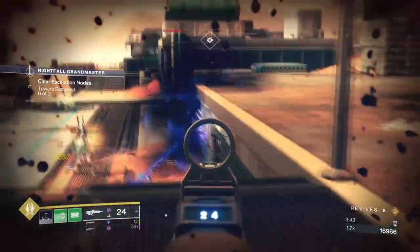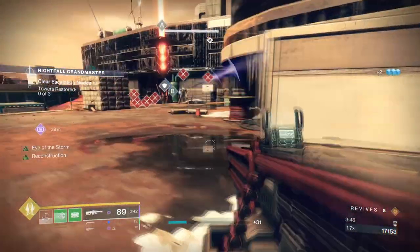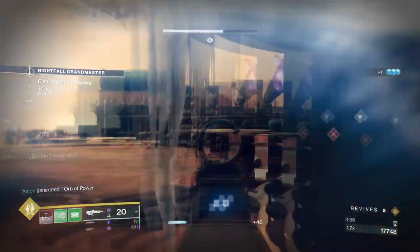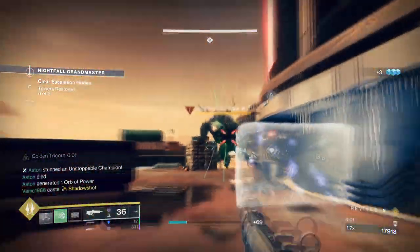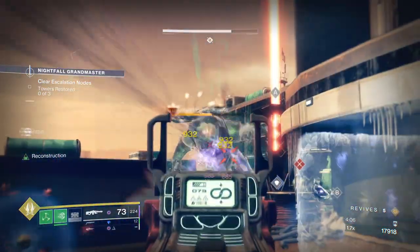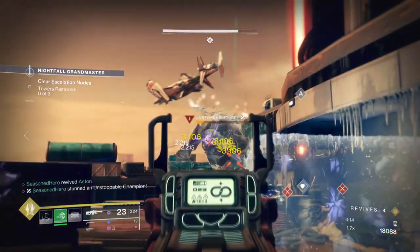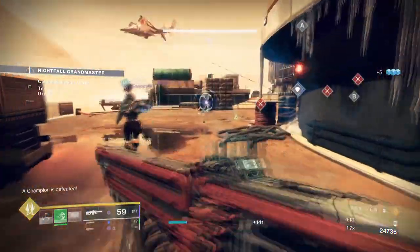Hello everyone and welcome back. In today's video we'll be covering a quite surprising popular Strand Titan build that I never thought would make a return. Kebri's Horn is one of those exotics that can work in the right environment and setup, but it's not anything that most players would want to use in endgame content. This has now changed with Strand being introduced and the ability to suspend targets via the Titan aspects — now is quite honestly the perfect time to explore what the exotic can offer. If you don't want to use the Abeyant Leap and want to try something different, then let me show you how good Kebri's is as an alternative.